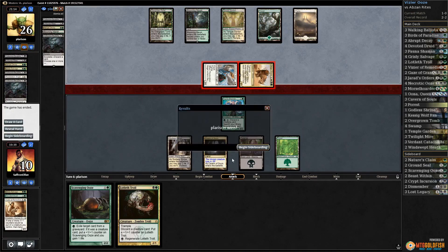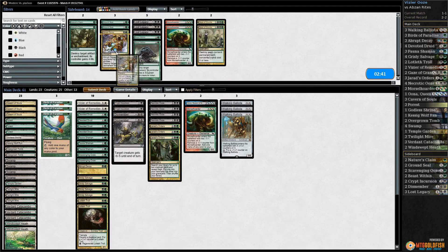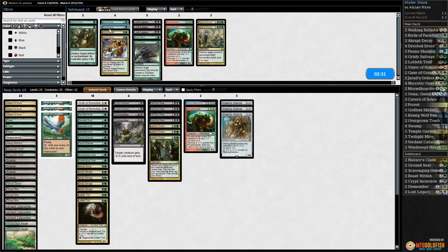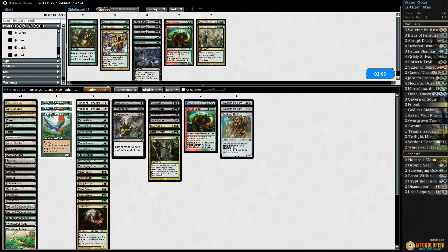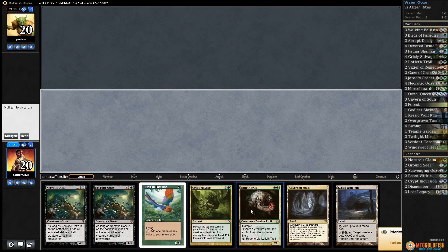That was a bad one — we did not get anything going that game. How do we fight this? Maybe bring in Dismembers over Abrupt Decays — we didn't really see Abrupt Decay targets, and Dismember at least kills Siege Rhino. Ground Seal seems good but I don't know if we can fit more graveyard hate. Maybe Ground Seal is better than Crypt Incursion. Let's go one-one Ground Seal and Crypt Incursion.